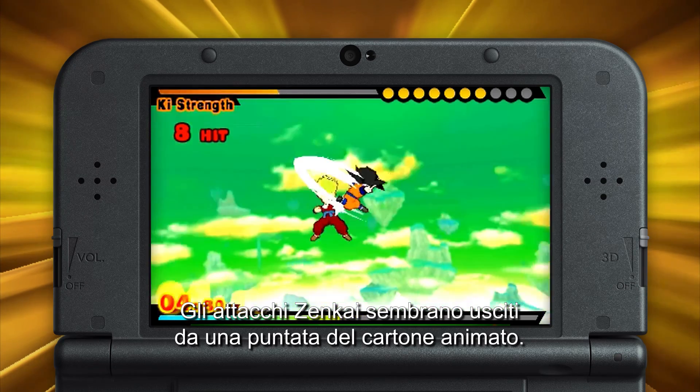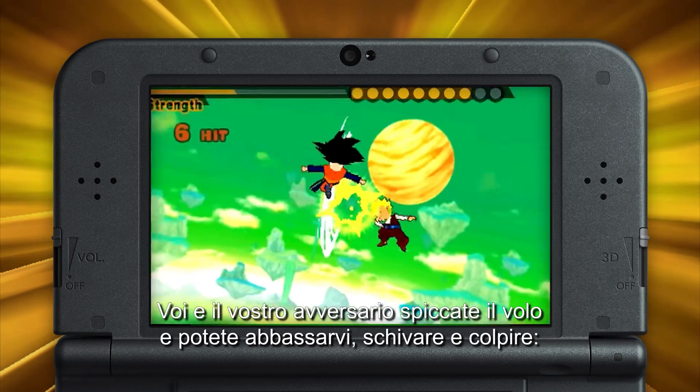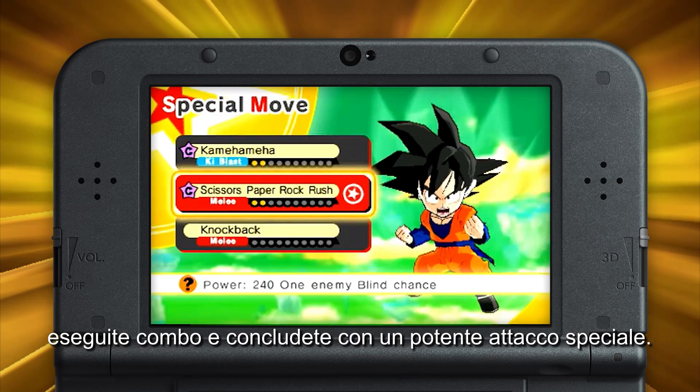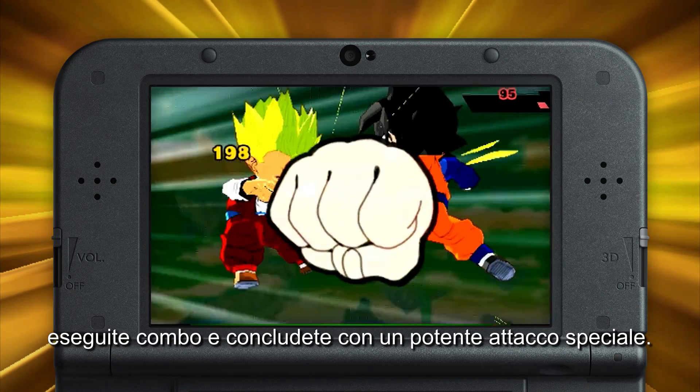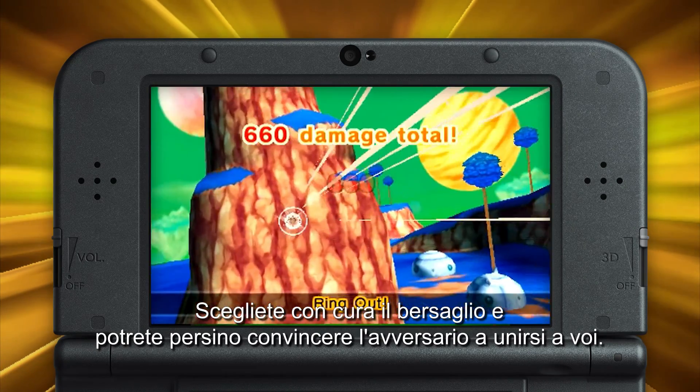Zenkai Attacks look straight out of the show. As you and your opponent take to the skies, you're given direct control to duck, dodge, and strike. String combos together to finish with a hard-hitting special attack. Choose your target wisely, and you may even convince that opponent to join your team.